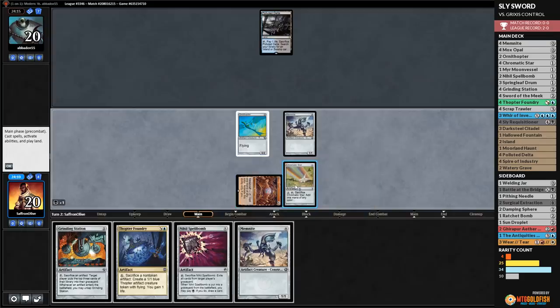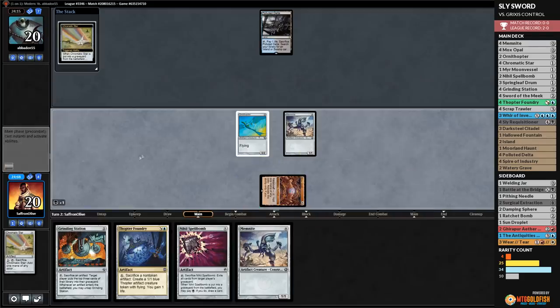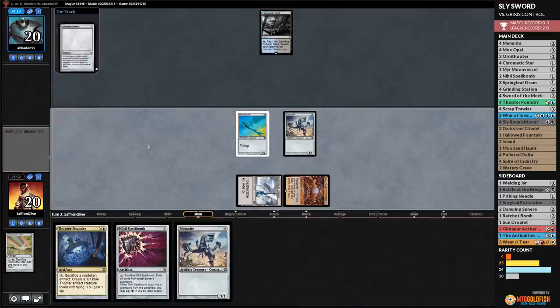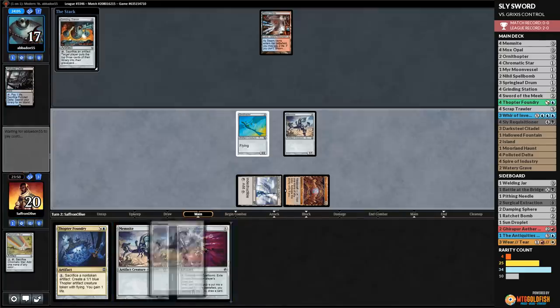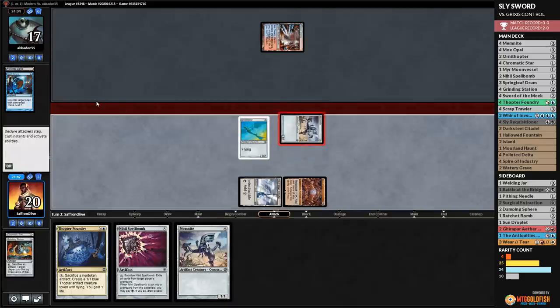We add mana and sac Chromatic Star to draw a card — there's a land. We play Darksteel Citadel and Grinding Station. Is this getting countered? Steam Vents untapped — it looks like it is. Spell Snare! That's annoying and unexpected. We now play Memnite and pass the turn.